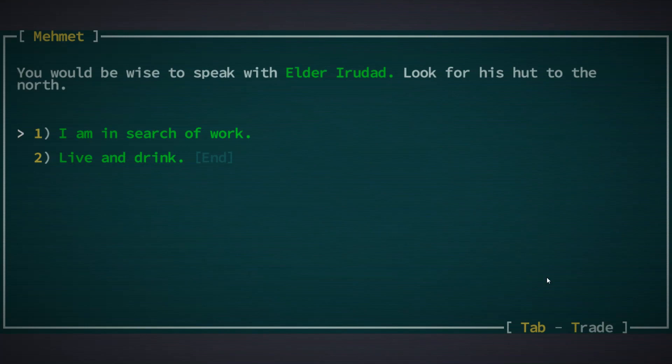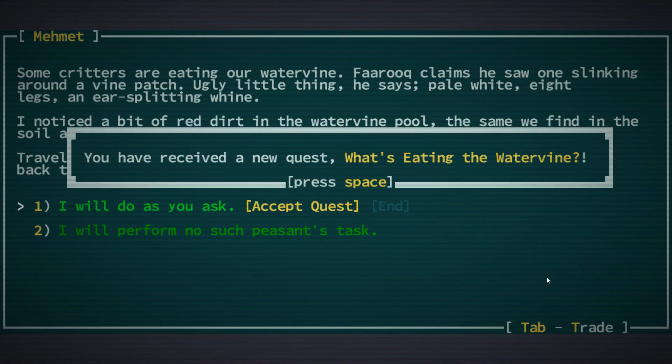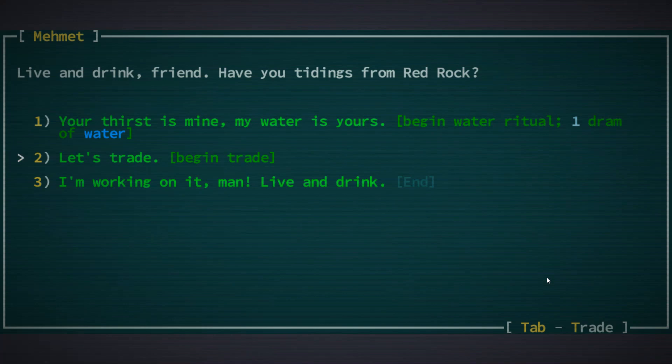If we ask him for work, he'll send us to Red Rock — this is considered the starter quest of the game. We can do a water ritual with him which will cost us a little bit of resources, but then we might be able to learn something good from him.